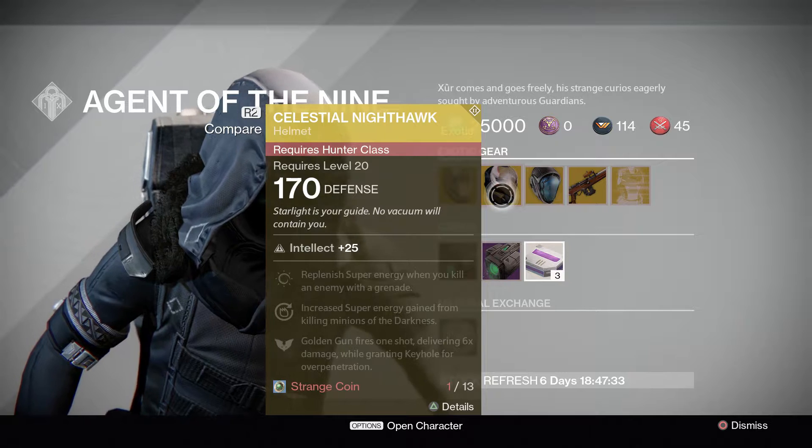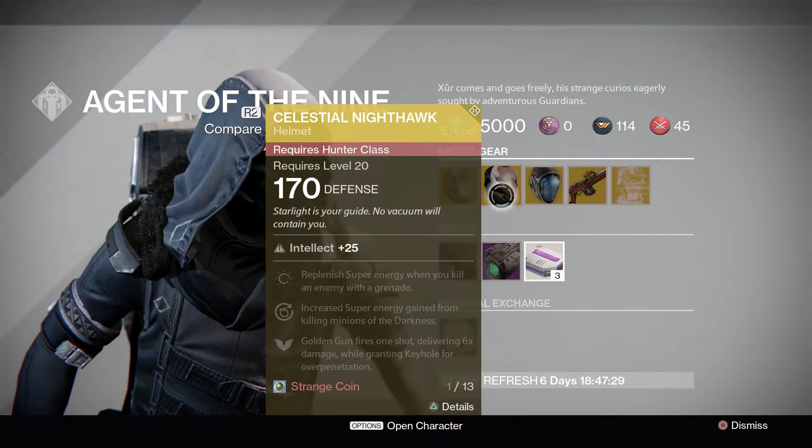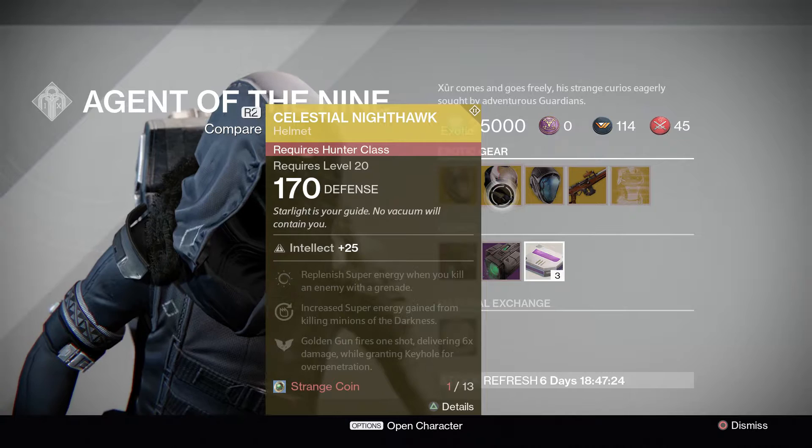For Hunter you're going to get the Celestial Nighthawk — replenish super energy when you kill an enemy with a grenade, increased super energy gained from killing minions of darkness, and Golden Gun fires one shot delivering six times damage while granting Keyhole for overpenetration.